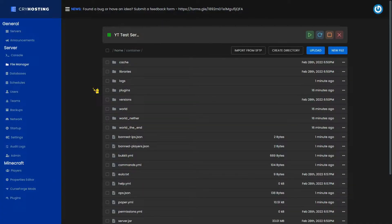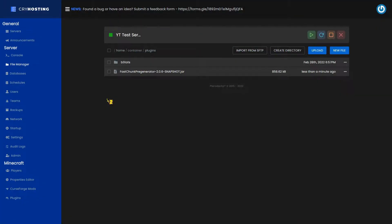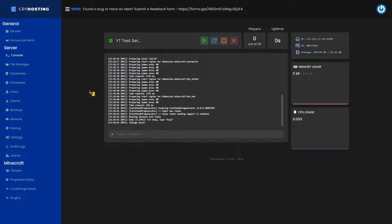Next, navigate to your server's plugins folder, and then upload your newly downloaded plugin to this folder right here. After doing this, make sure you restart your server. And just like that, your chunk generation plugin is now installed.